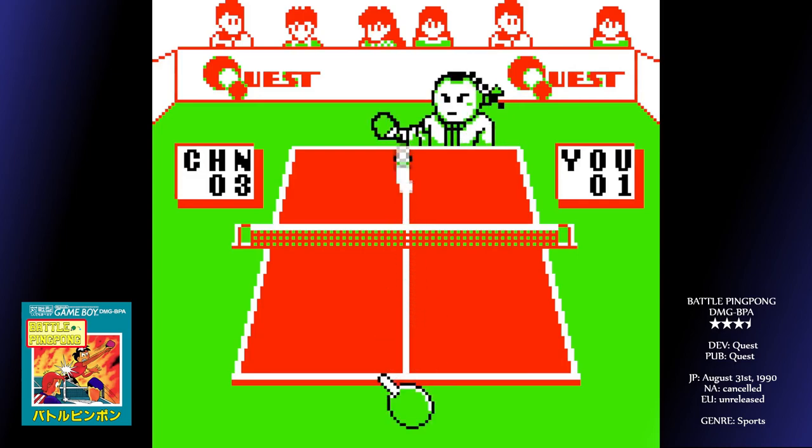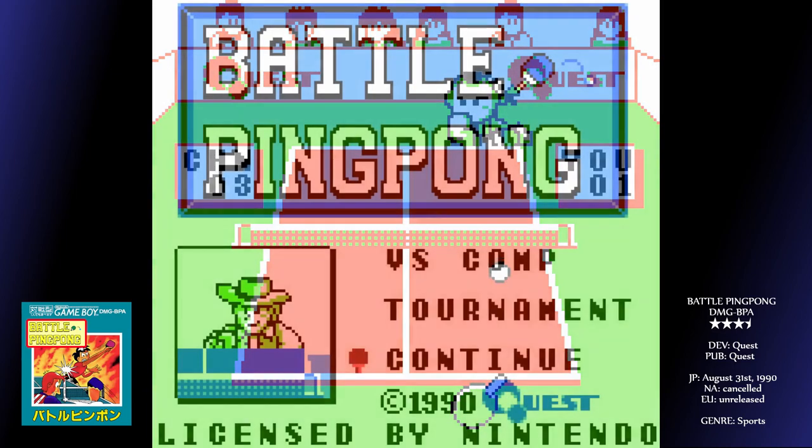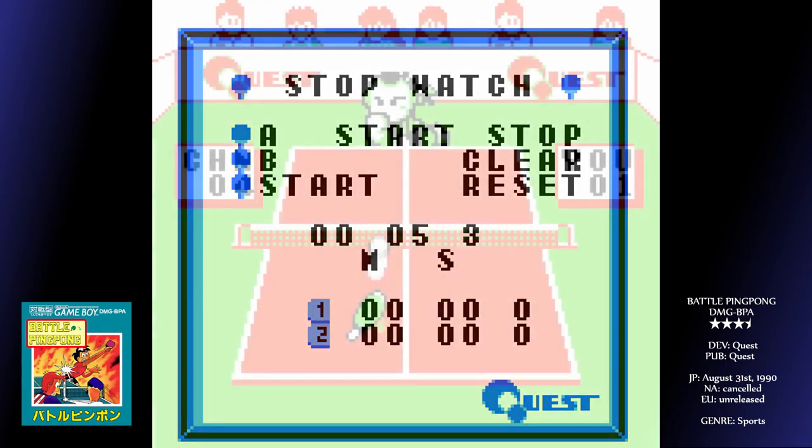After each victory, you get a four digit password, so don't feel like you have to plough through them all in one sitting. Entering 1199 on the password screen gives you access to a rudimentary stopwatch — the reason for which I have no idea, but it's there.